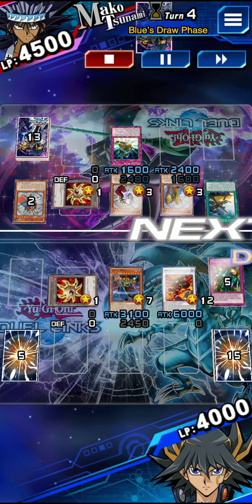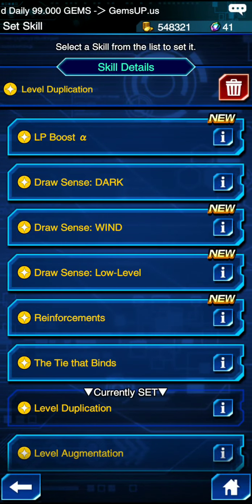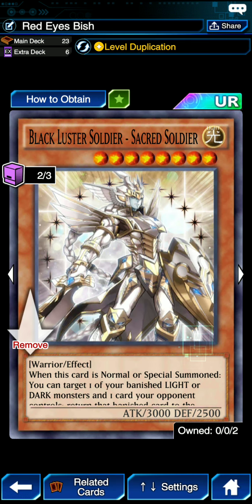We'll go to the deck to show you. If you want to pull this off you need Level Augmentation — that's like the only way, otherwise you'd have to depend on drawing Dragon Core Hexer in hand. Here it is. I did a little bit of tuning and we're running level 8 warriors as well. There was one game where I got out a Black Luster Soldier and had a Dragon Core Hexer to make Bishbaalkin that way, but it wasn't a very interesting game. But that's it — I'll see you guys on the next video.